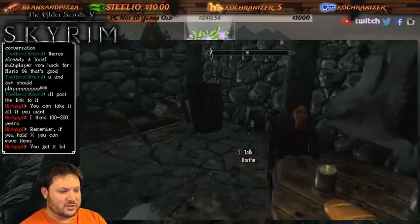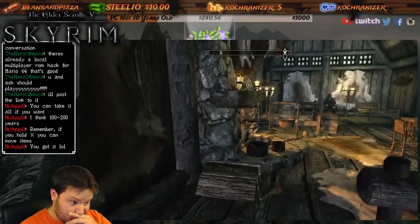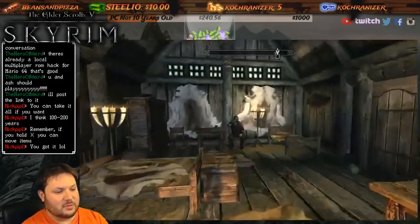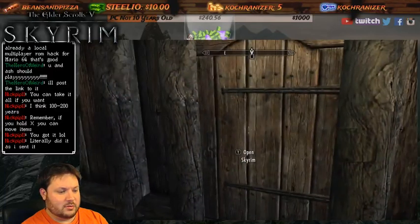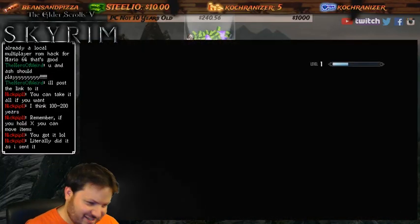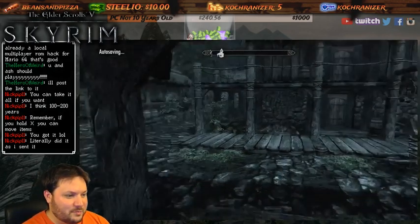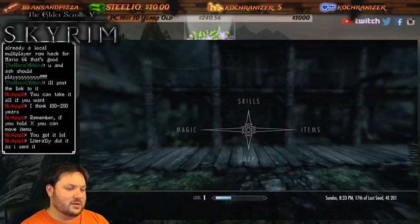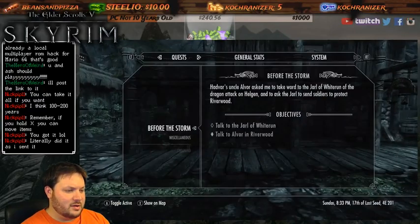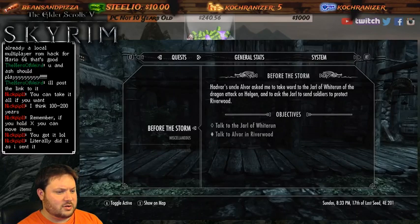Oh, that's where she is - she's talking to me there. Now about an hour and 15 minutes into the game. We are into the game itself and can kind of do whatever we want. Miscellaneous quests: join the Imperial Legion or talk to the Jarl.